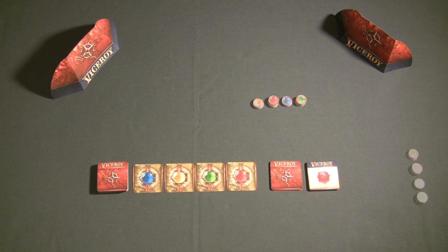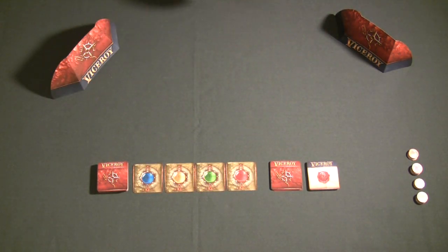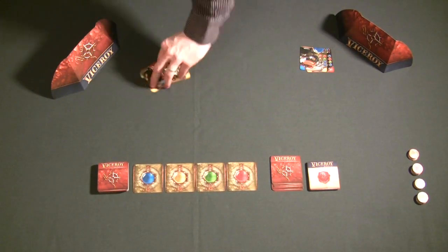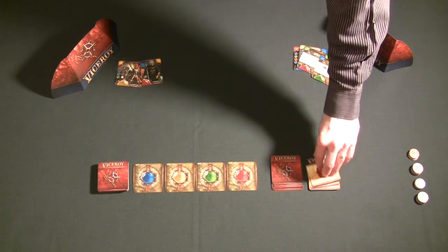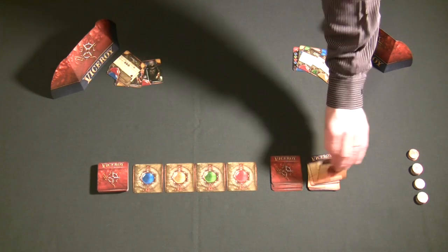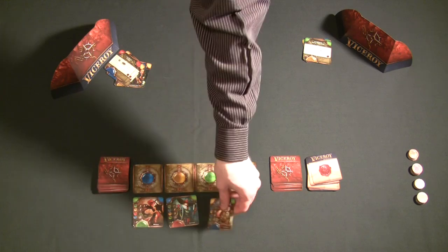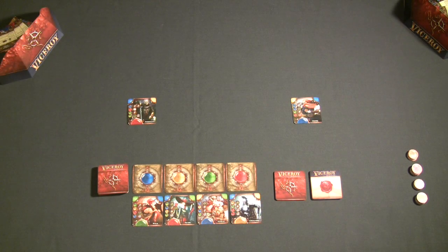Each player gets two starting character cards — always drawn from the small deck, never the large deck. These cards are hidden from other players. Each player also gets three law cards added to their hand. Once each player has their starting hand of five cards, they need to figure out which character card they'll play first to start their pyramid, and the auction needs to be set up for the first round.